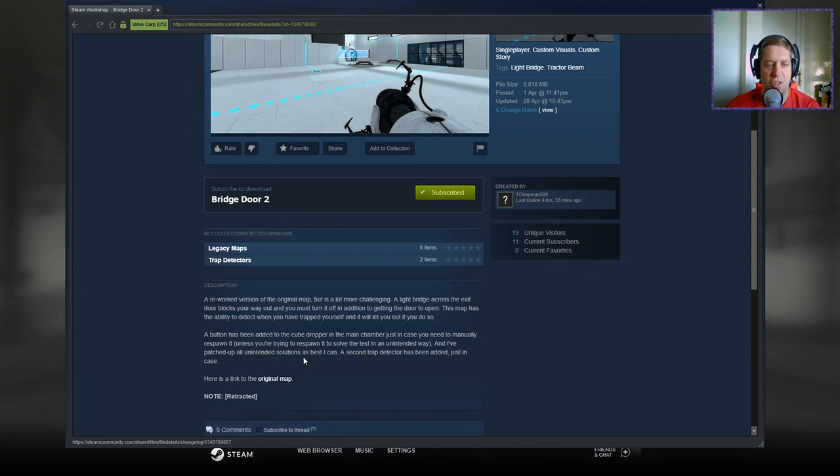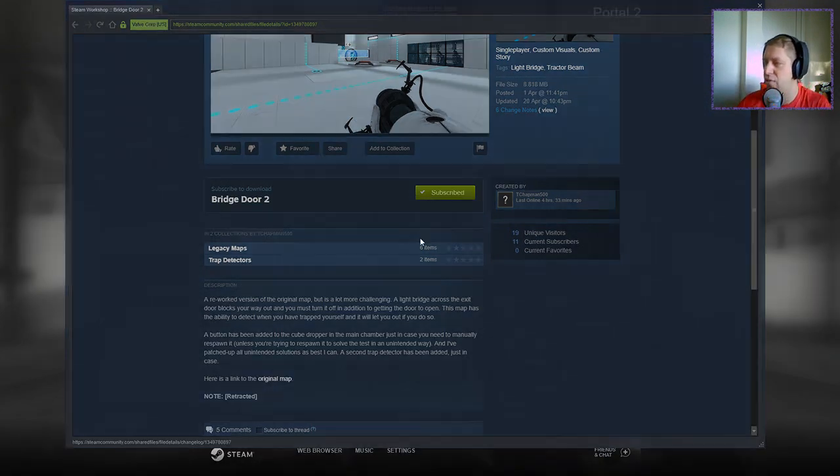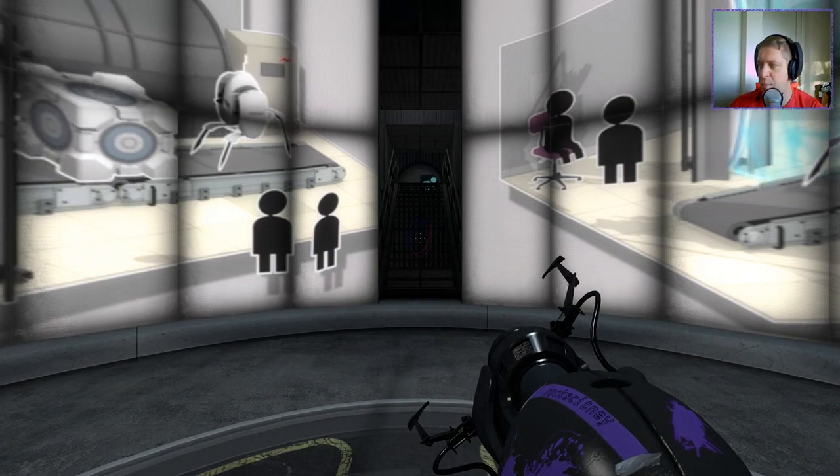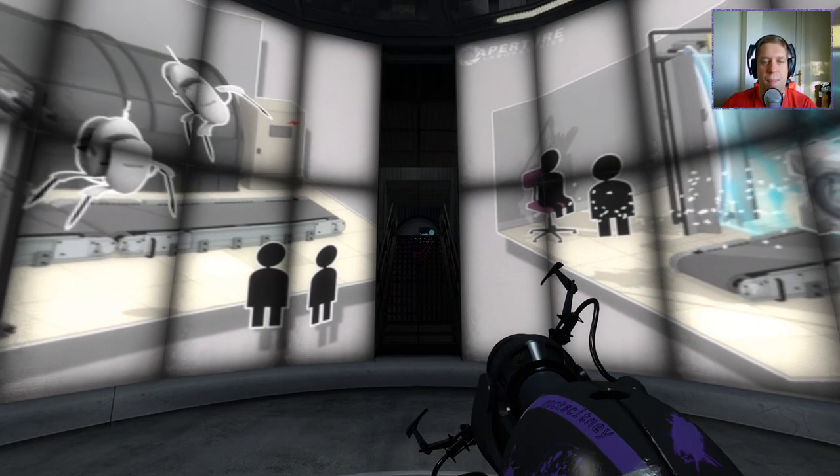A second trap detector has been added just in case. Here is a link to the original map and there's a note that says this is a reworked version of the original map, Bridge Door. It's designed to be a puzzle rather than a feature showcase but I can no longer update this map though.